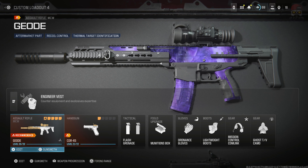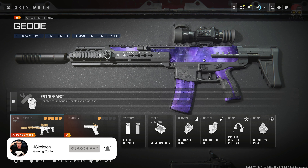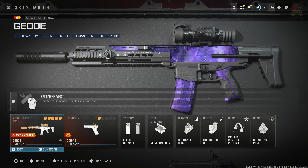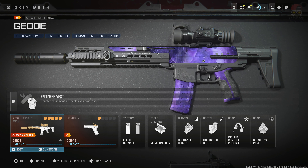In this video I'm going to be showing you guys how to get the very secret and very hard to get blueprint for the MCW called Geode. You can see it on screen — it looks sick. It has a little bit of like an Ethereum kind of mixture ingrained in the gun. I wish there was a little bit more of that, but whatever.